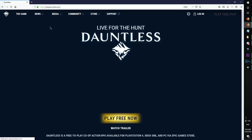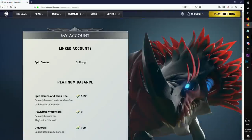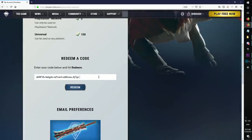First, if you want to input a flare code or a code in general in Dauntless, you have to go to the playdauntless.com website, go to the top right corner, click login, then scroll down and you'll see 'Redeem Code' — that's where the codes go.